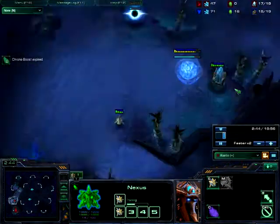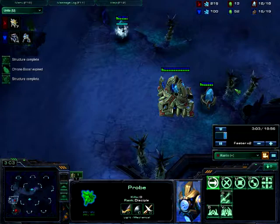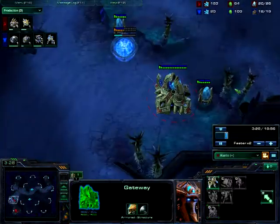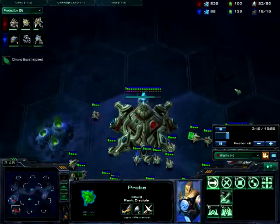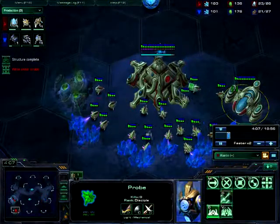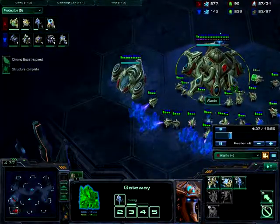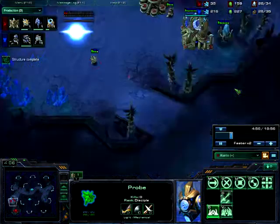So yeah, we are scouting just a little bit. This game is shorter than the last one. We are 23 supply, he is somewhere around 19. We scouted the bunker, so it means he is going for an expo. You can guess he is going for an expo. He could be trying to trick you, but this is still a bronze-silver level play, so probably not.